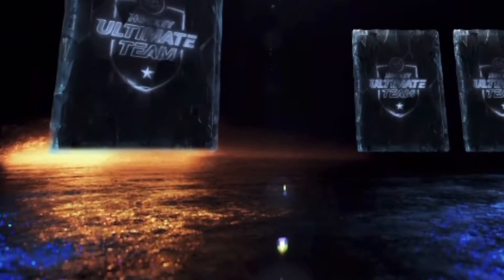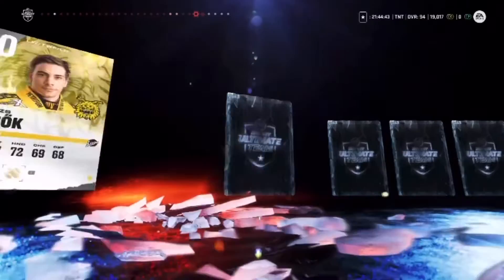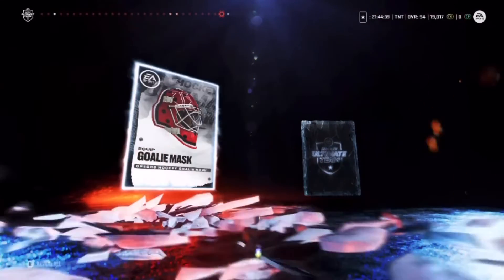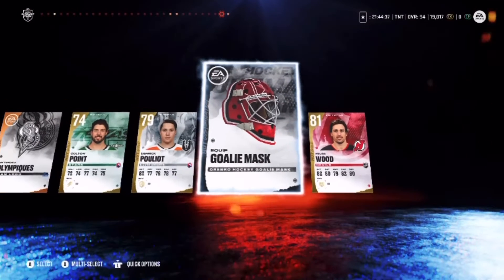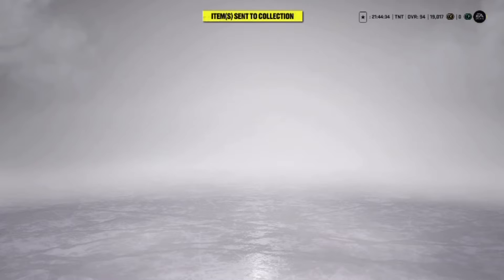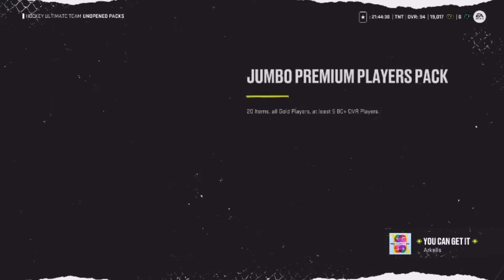Not bad though — 87 Matthews! Got an 81 Ty Smith, 82 Broski. I like to see that. We're gonna skip to the last card to see if we go to purple — 81, let's go! That is a great pack — we can definitely use that for sets and stuff too.